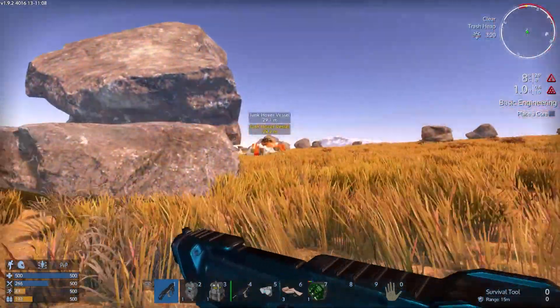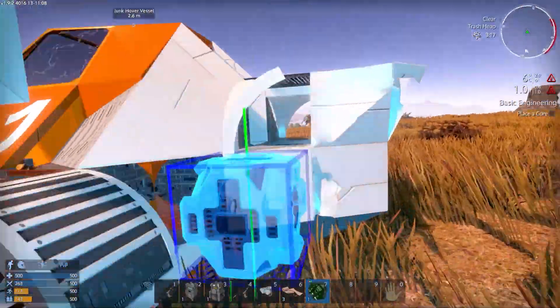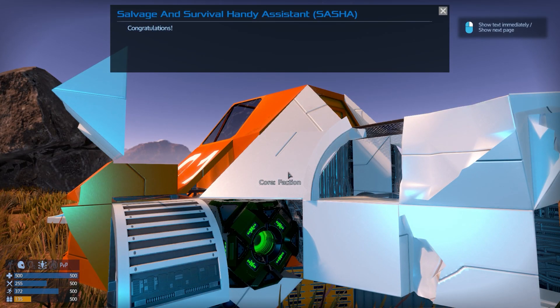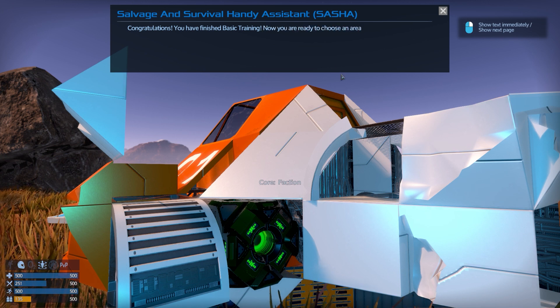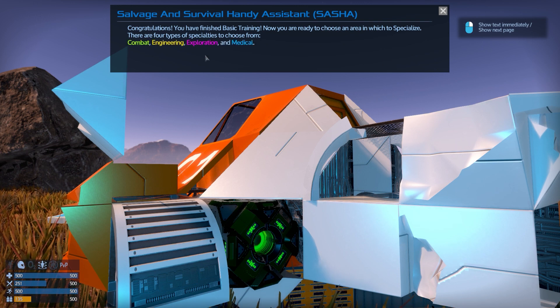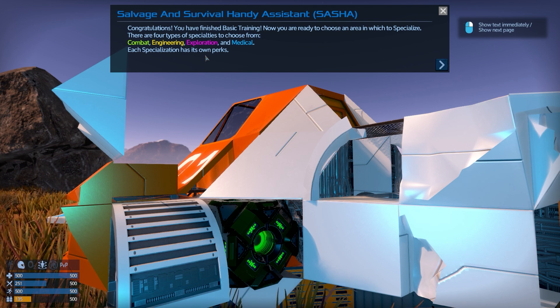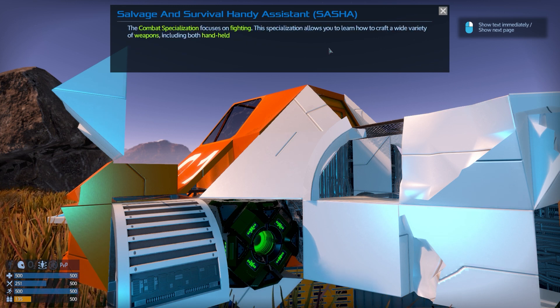We'll need to go back there anyway, just to stock up on oxygen. Here we are. Where can we place this core then? There we go - tucks in nicely there. Congratulations, you have finished basic training. Are you ready to choose which area to specialise in? Isn't that interesting - there are four types of specialties to choose from. This is the feature of Star Salvage - you can pick a couple of specialties. You start off with one, get so good at it, then you can get another.